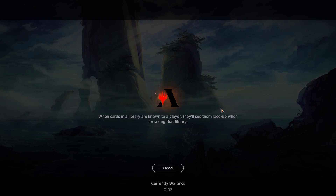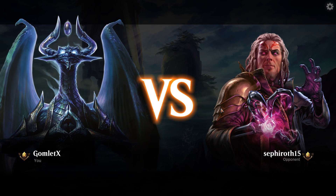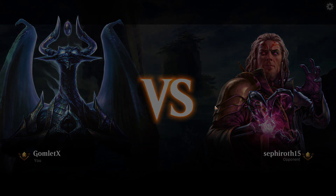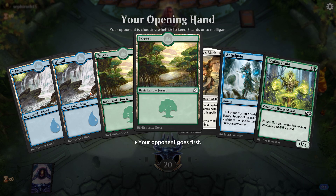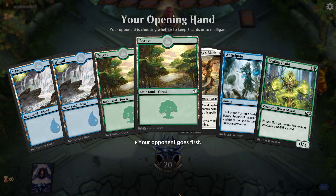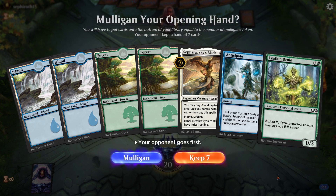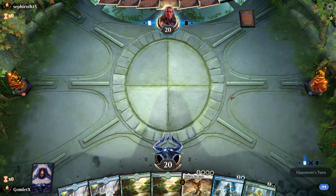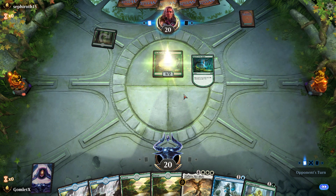That was insane — those Audacious Thieves, like a whole clan of the little dudes, busted open my vault and hoarded everything. That was bad. Alright, I've got Ramp with the Leafkin Druid and Anticipate to draw whatever I don't draw in the next couple turns. Opponent starts off with a Healer of the Glade gaining a few life. And now I have a Netcaster Spider on turn 3 — sometimes it all just works out.